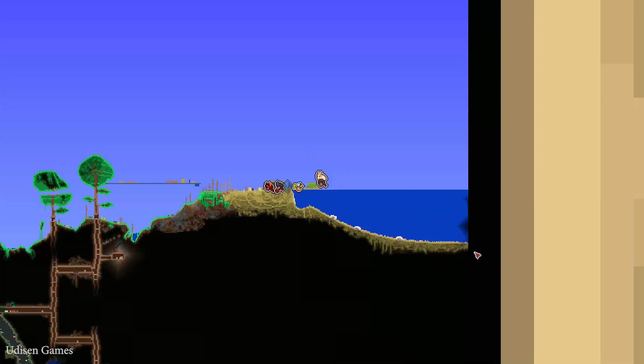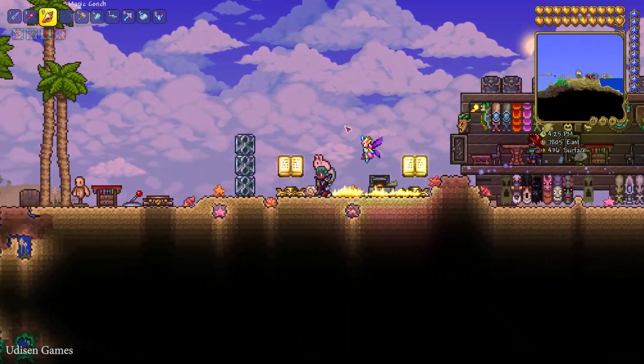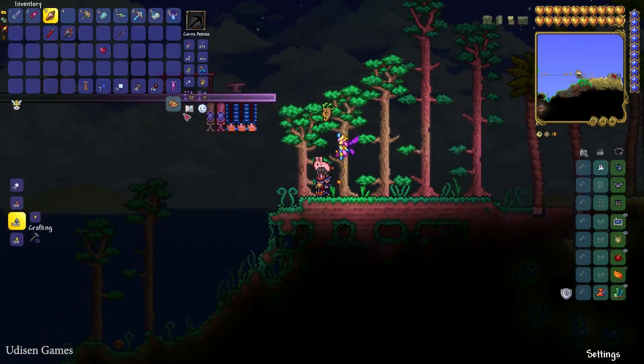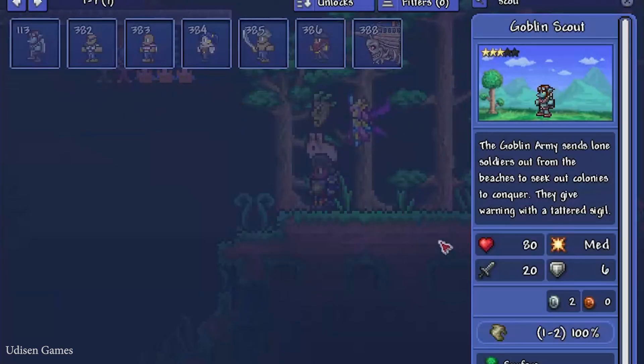Find the edge of your world — east or west. Usually there you'll find the ocean. Then explore the terrain near the ocean and look for a very special enemy. This guy can spawn at nighttime usually, but I'm not sure — the Goblin Scout. They can spawn in any biome but near the end of your world, near the oceans.